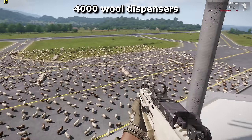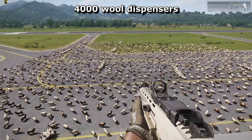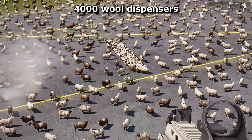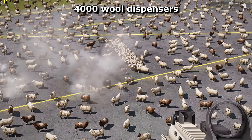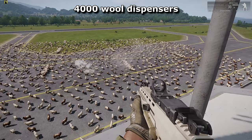I upped it further to 4000, lowering the framerate to under 15 and creating yet more weird sheep clumps. Even those standing alone are now impervious to bullets. I don't know why, and I'm not entirely sure how to test the penetrative properties of sheep. I'll leave that to the Welsh.